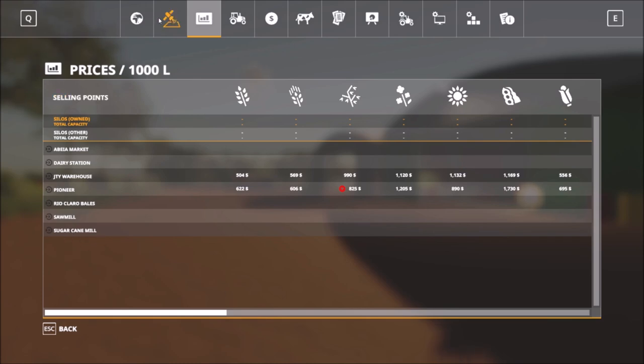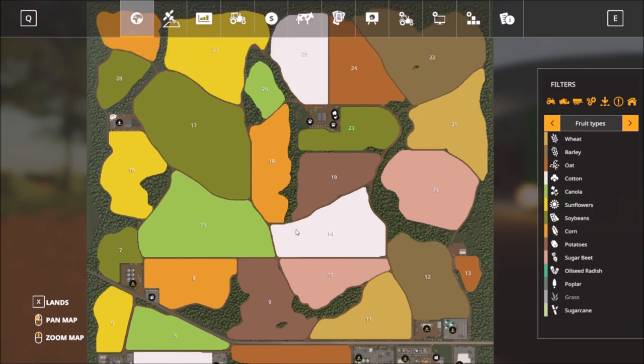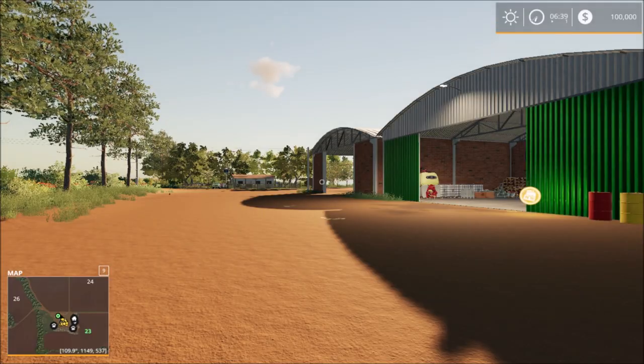The sell points we have are: the market, the dairy station, the warehouse, Pioneer, Rio Claro's bales, the sawmill, and the sugarcane mill. Most of them are down south. From the main farm I'll head across and explore, sightseeing until we hit the biogas plant and warehouse.